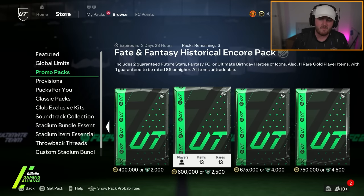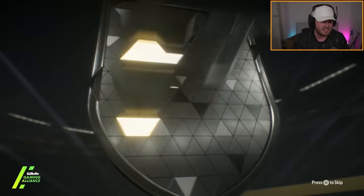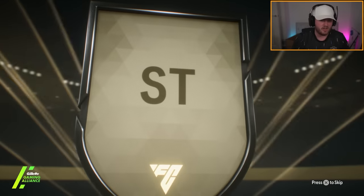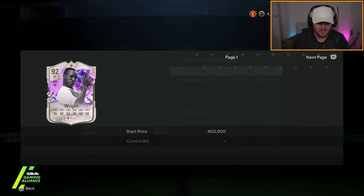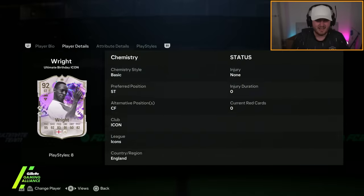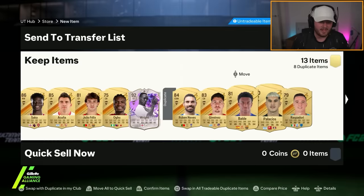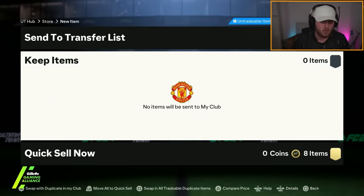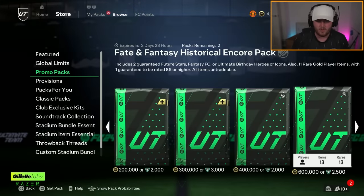For 2,500 points, if you are trying to spend money on this game, I think this is a lot better value — you can open it twice, which is crazy. We'll take a birthday Ian Wright. That card is literally better than all four of those cards put together. That is crazy. I'm very happy with that. The Fate and Fantasy Encore pack is way better than whatever that awful pack was.